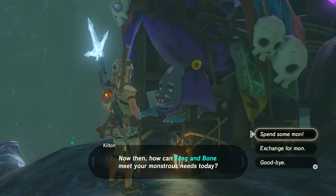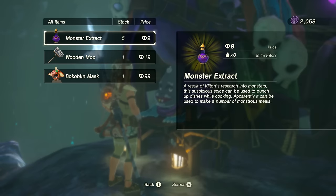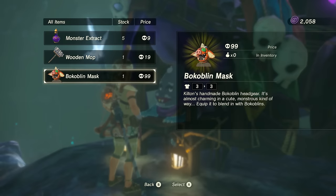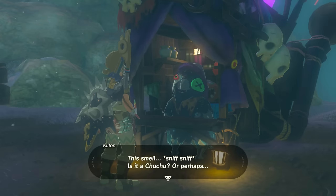When you go to purchase something, if you haven't regained control over any of the giant beasts, you're only going to get the option for the Bokoblin Mask, which costs 99 mon. If you wear the Bokoblin Mask, you'll be able to blend in with Bokoblins and they won't attack you unless you initiate, get close, or they get suspicious. You can also buy a wooden mop and monster extract.